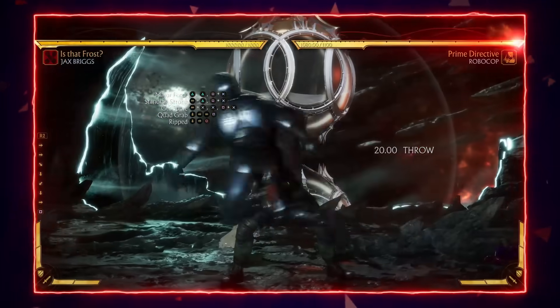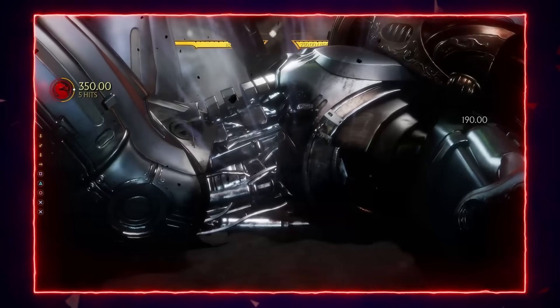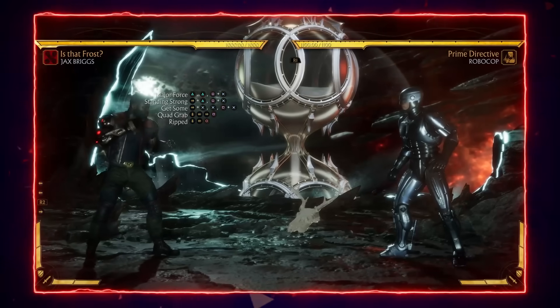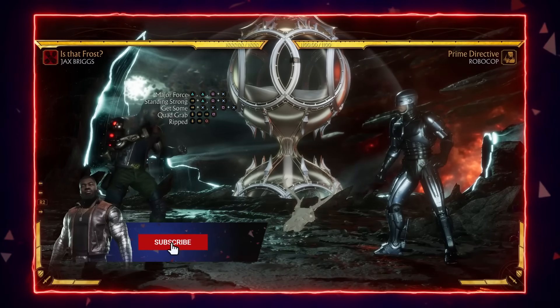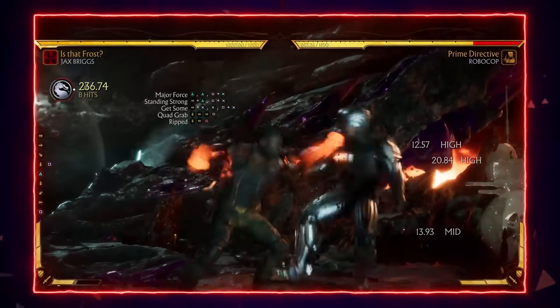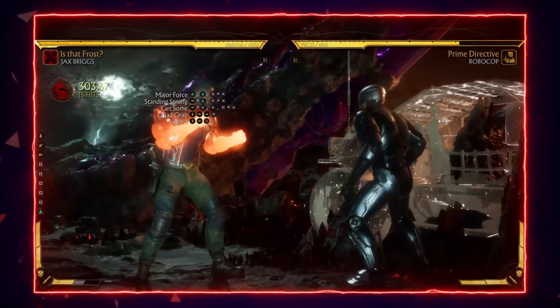You also have quad grab. I don't know how I did that first time — that KB is really hard to do. So just your standard high command grab with a good crush and blow and high damage cashup. As you can see, the focus of this variation is damage cashup. It's very good. And then RIP is just the combo extended component. As you can see, Jax does some really, really solid damage.